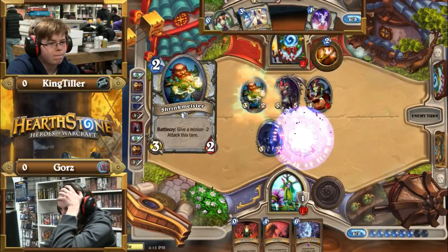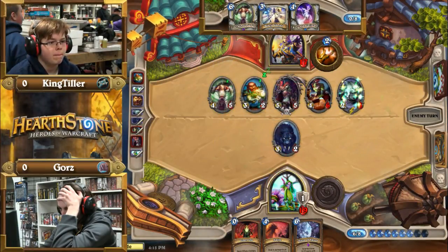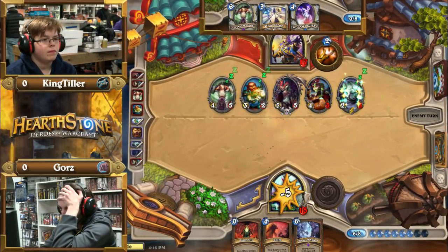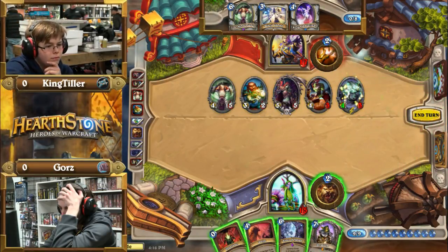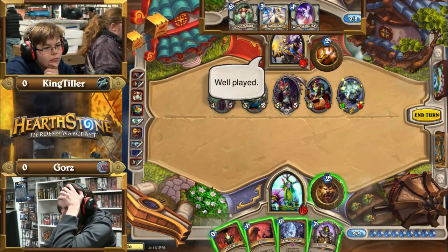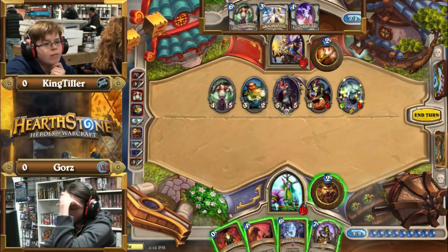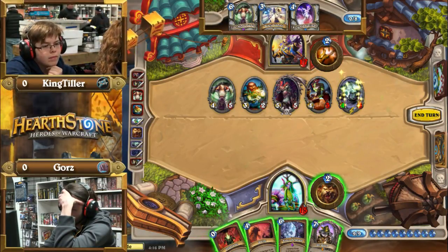That play was really weird. If it put him in range of combo it would justify it, but yeah — don't even show him the rest of it. Not like anything in his hand is something King Tiller's never seen before. Just save the clicks, save the mouse life.